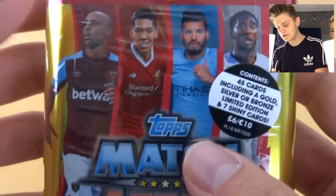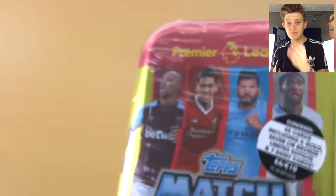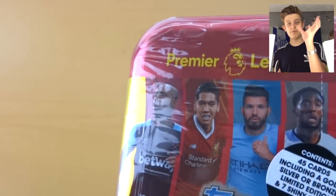It's £6 or €10, so it's gone up by one penny. The players on the front of this one are Zabaleta, Firmino, Aguero, and Leroy Sane. There's a barcode, and gold's 1 in 8, silver 1 in 4, and bronze 5 in 8 mini-tins. Before you get into the video, make sure to smash the like button, subscribe to me and EC Trading, and turn on those notifications on both of our channels.